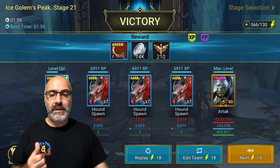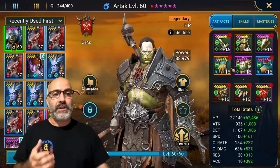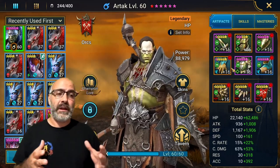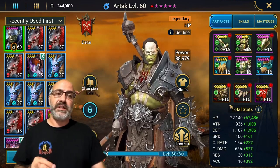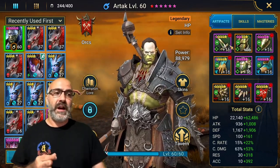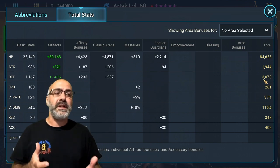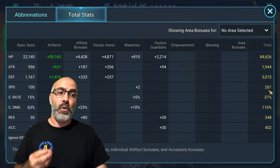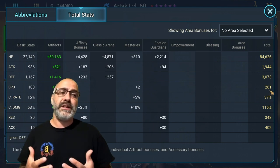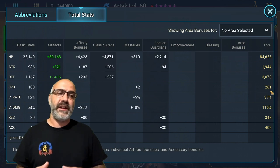Let me show you the build. He's in a Regen and a Speed set. If you have any Refresh or Counterattack accessories that can fit into the build, I'd definitely use those to help him keep up that HP burn. His HP is 84k, defense is 3k - defense could be a little higher but the passive makes up for it. Focus on HP more than defense; as long as you get about 3,200 defense, throw everything else into HP or Speed. Speed is at 261 - try to get to the 250-260 mark so his passive and masteries let him hit the four-to-one ratio against bosses.